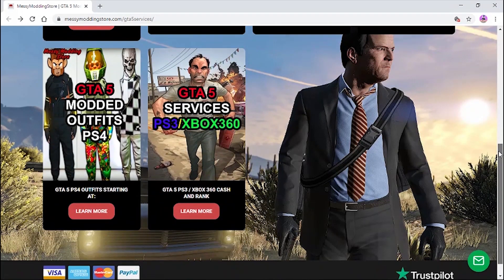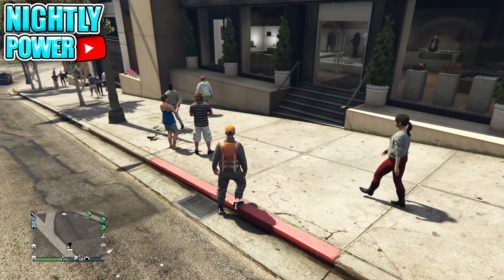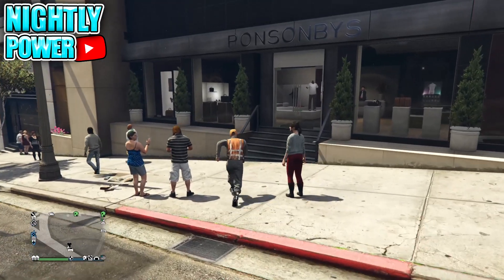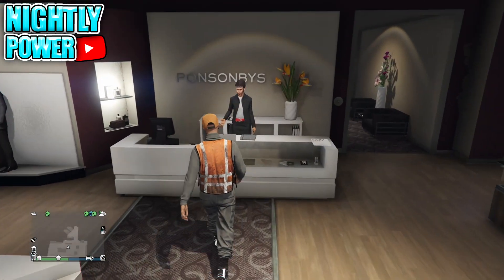Thank you to our sponsor Messy Modding. Now let's get straight into the video. To begin with this glitch, make your way to the clothing store. At the front desk you're going to select the standard outfit called the Effortless.